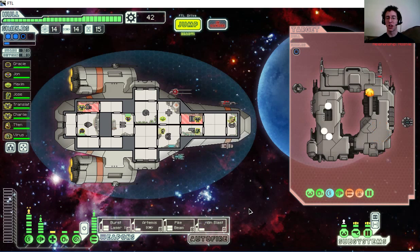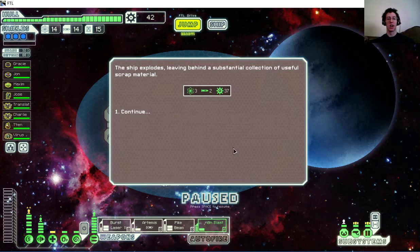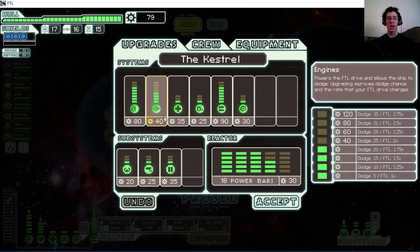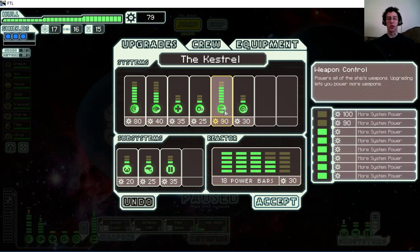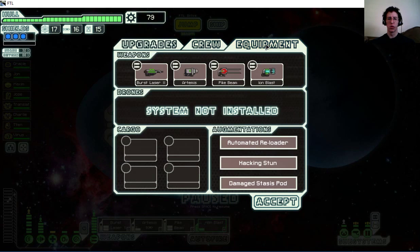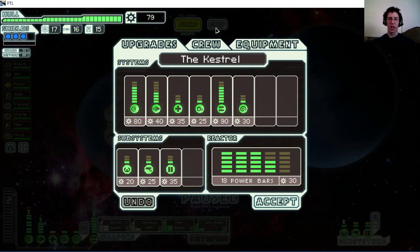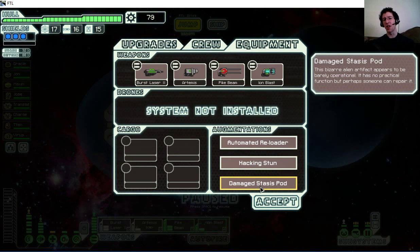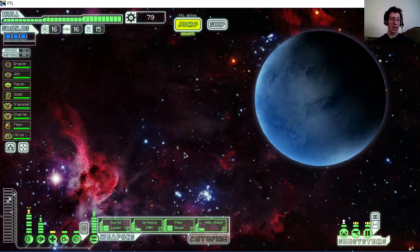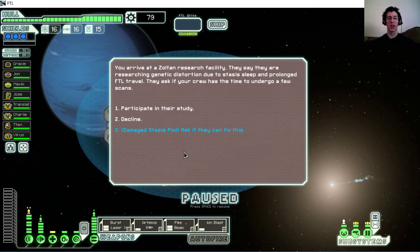It's nice having a ship that's so well stocked — it took me a while to get this way but it's nice to have it so well established because now I can continue to build it up. I've got my shields up to three and upgraded a lot of things. Right now my main goal is trying to get all different crew types. I also picked up this damaged stasis pod — it takes up an augment space and I'm hoping I'll run into an event somewhere that will let me actually do something with it.